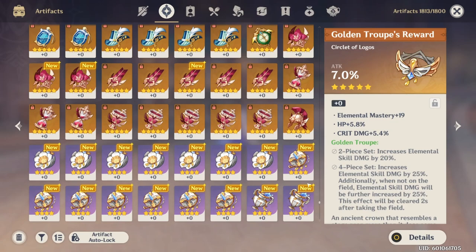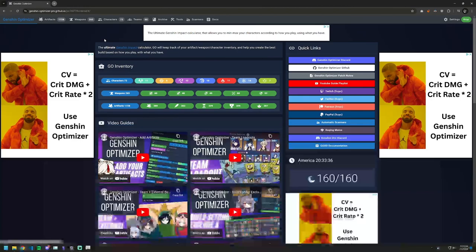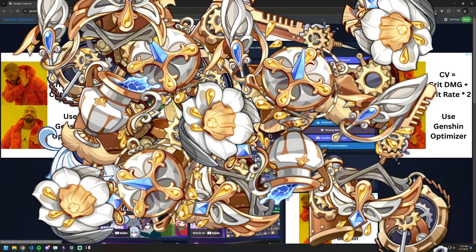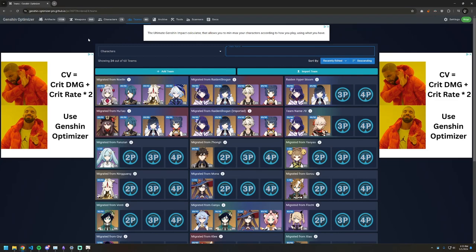This new feature in Genshin Optimizer will help you find which artifacts give you the best bang for your resources. Let's begin by going to Genshin Optimizer. I've been farming for artifacts by Farina for months and now my inventory is full of golden artifacts. Let's use this feature to find the diamond in the rough.